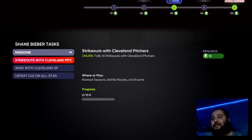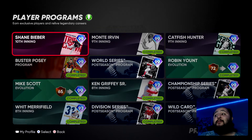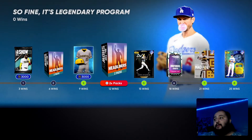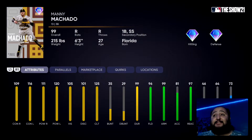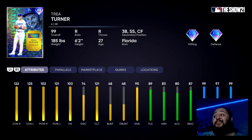Once you complete all the moments you'll be at 42 out of 50, meaning you need eight more points. You could take the long route and tally 10 strikeouts with Cleveland Indians pitchers, but the fastest way is to complete all those moments and then tally one win with a Cleveland starting pitcher. You can do this in ranked seasons, Battle Royale, or events. There's a new event out right now where you can use four possible Cleveland Indians pitchers. The event rewards include a 99 overall Dave Parker, a flashback finest 99 overall Manny Machado, and a new finest 99 overall Trey Turner.